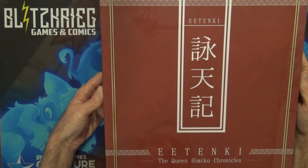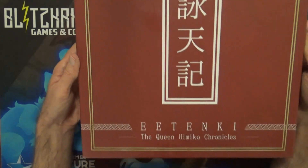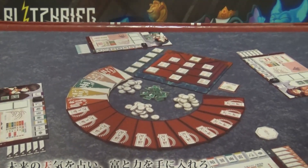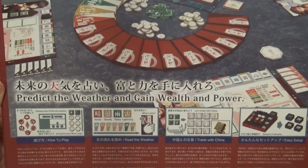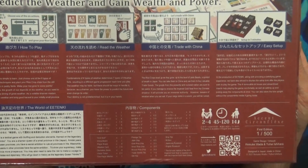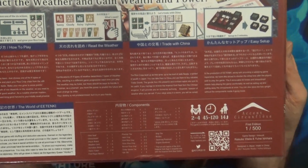Howdy y'all, thank you for joining us today for this Kickstarter we just got in. I'm sure I'm gonna butcher the name — I tried looking it up, should have looked it up better — but I think it's Itenki, Itenki, the Queen Himiko Chronicles. This is a Kickstarter we just got in. It looks like a kind of asymmetric type game with some tiles — predict the weather and gain wealth and power. It's for two to four players, takes about 45 to 120 minutes, for ages 14 plus.